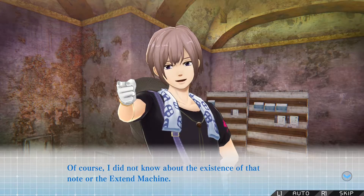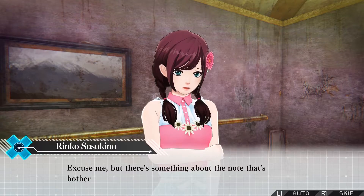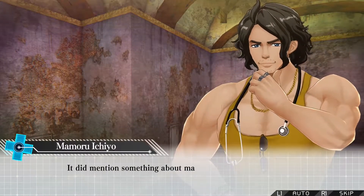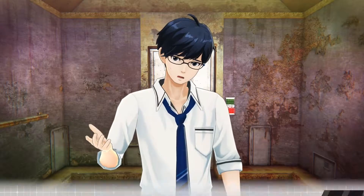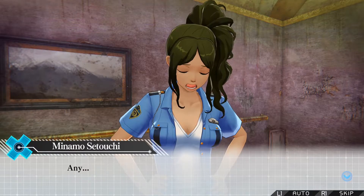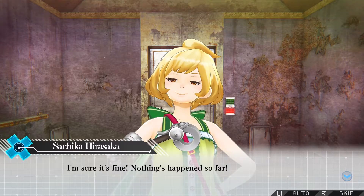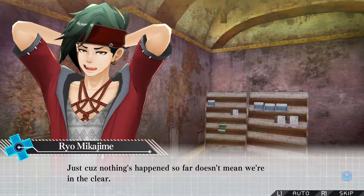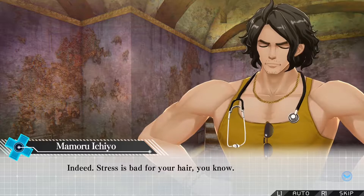There's something about that note that's bothering me — what was all that about instability and creating waste? They did mention something about making a lot of waste for each clone. That old machine isn't going to break on us, is it? But we've extended plenty of times — I haven't seen any sort of waste. Yeah, there hasn't been any. Hmm. Wait a minute. I'm sure it's fine, nothing's happened so far. Besides, the Xtend machine has been getting more and more features as we get more machine parts. Just because nothing's happened so far doesn't mean we're in the clear. You're such a worrywart. Stress is bad for your hair.